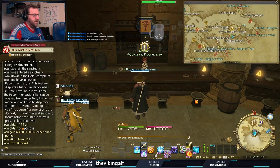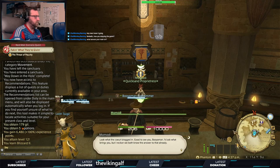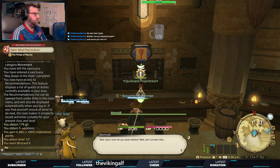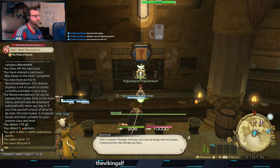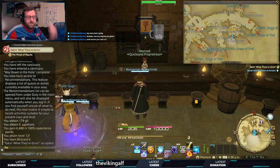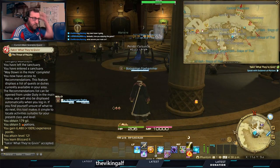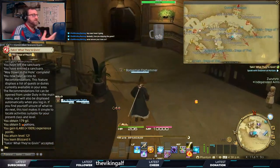What is up everybody, it is booyahman85. Next main storyline quest — what she just talked about is she just introduced us to the ability to use the porters. Except I already knew they existed; once you reach level 10 you can just instantly use them. However, this is the mission that first introduces them.